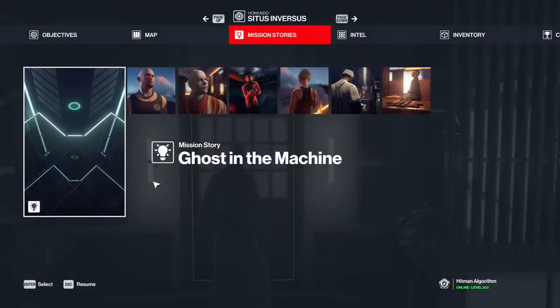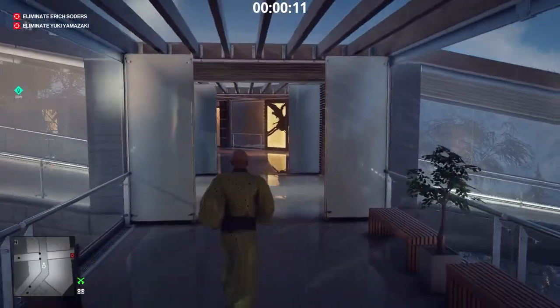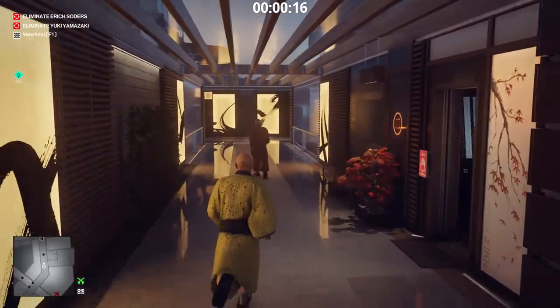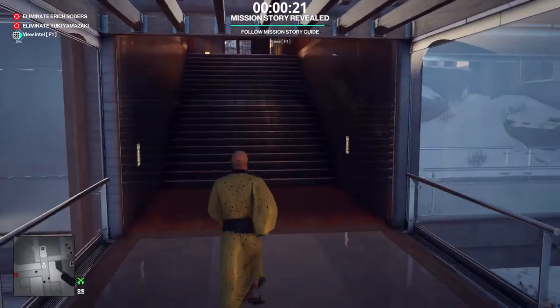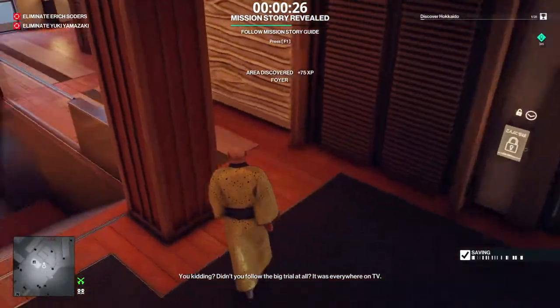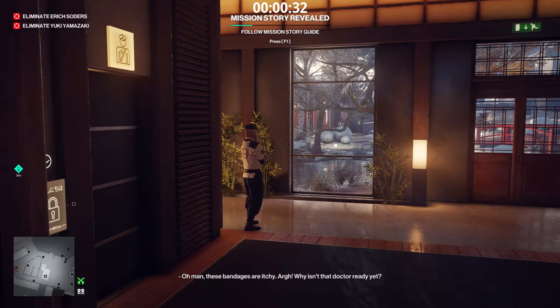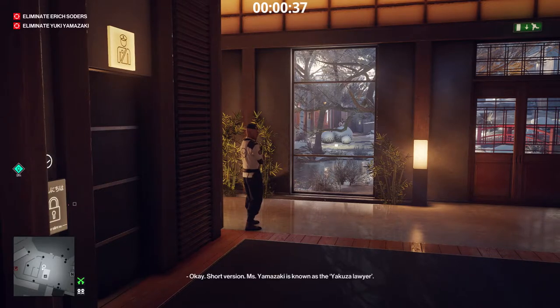We start with the mission story Ghost in the Machine. We go to the security room near the hospital entrance. We wait here for the security guard to go inside. After the security guard enters the room, the door will remain open for a few seconds, giving 47 the opportunity to step inside. We wait semi-hidden, because the bandaged patient we encountered earlier will start following 47 around if he sees him.